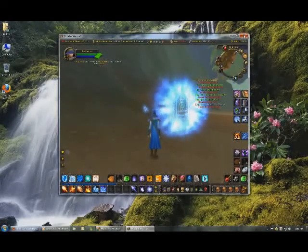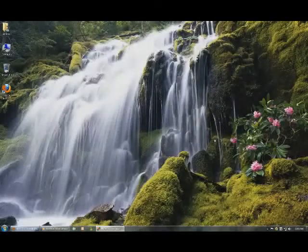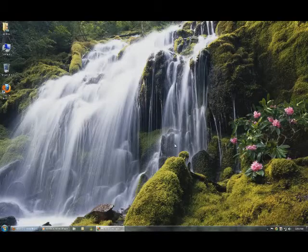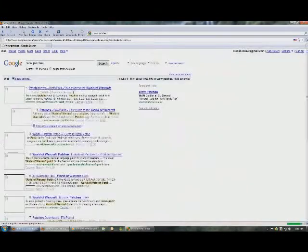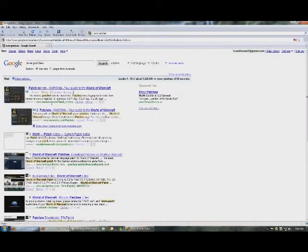Let's go back to the guide. I mentioned earlier that you can download patches from different places. To do that, go to Google and type in simply 'wow patches' and go to the first result: wowwiki.com/patch_mirrors. I'll have that in the description in case you don't want to use Google.